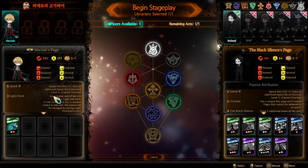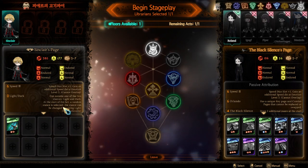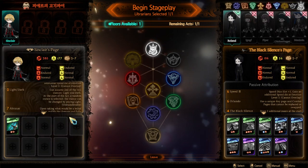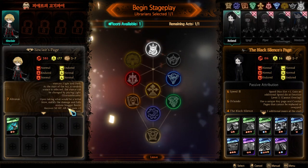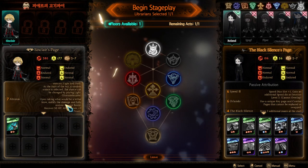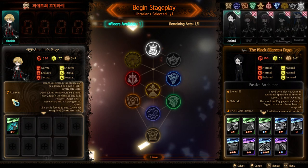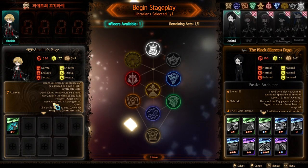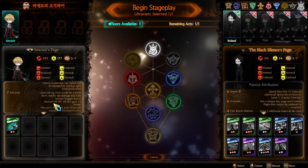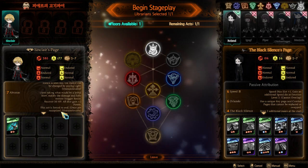Then he has Light Dark — he can assume one of the two stances: light and dark. At the start of the act, a random stance is selected. The stance can be changed by playing light, so basically this is like purple TR, very similar to that. Now you have Abraxas — upon taking what would be a lethal blow, nullify the damage and fully restore stagger resist. Recover 50 HP. All dice gain plus 2 power. This act is forced to end. Once per reception, untransferable.